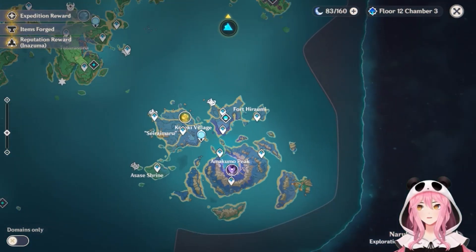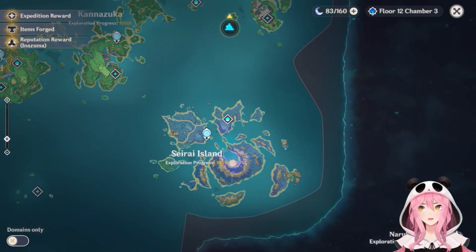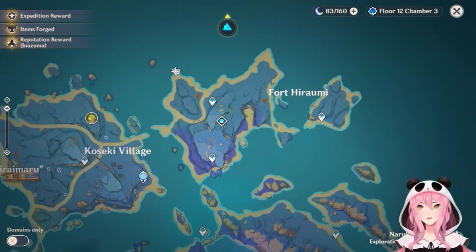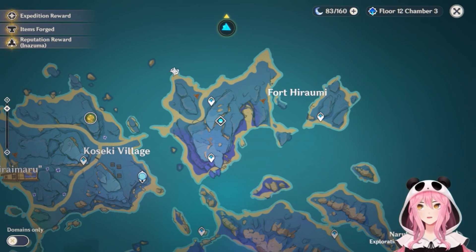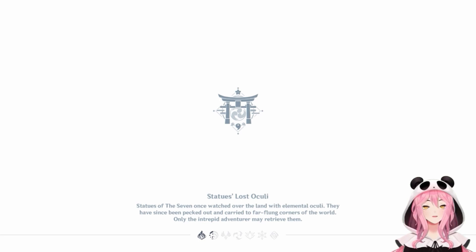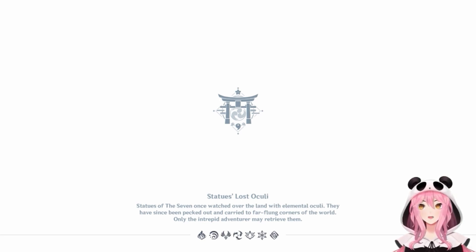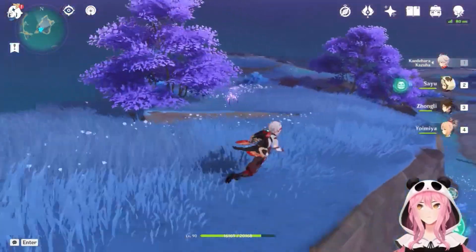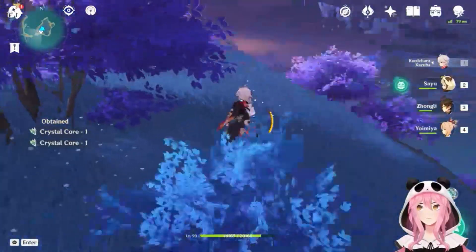The next place I'm going to show you is on Seirai Island — the teleport on the top right next to Fort Arumi. When you turn around after teleporting, there are going to be three more crystal flies right behind you next to the teleport point.